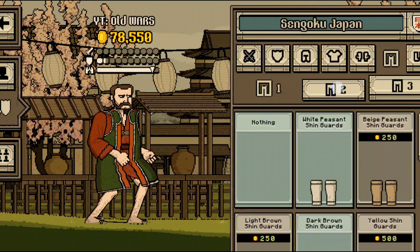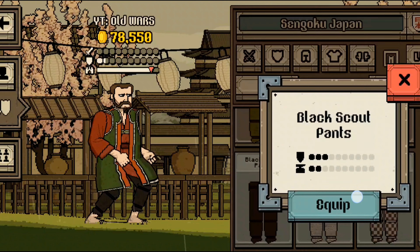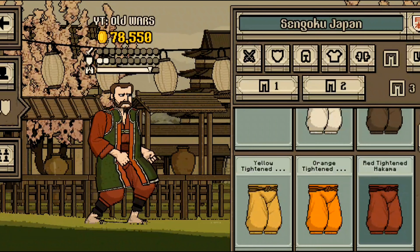Those legs deserve some clothes too. Let's take something for those legs — let's take some pants. Black Scout pants. Equip. I always take them, folks. Red Titan Hakama. Equip. That's all from here.